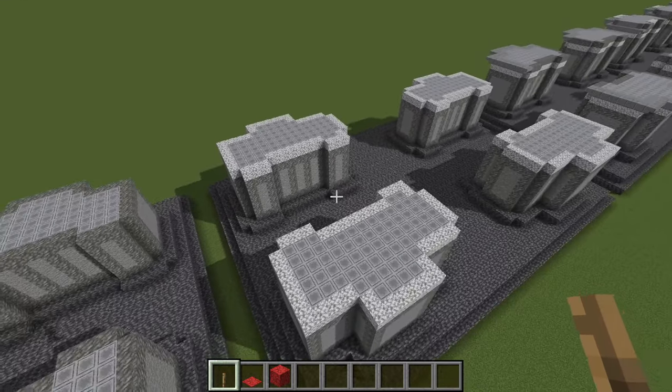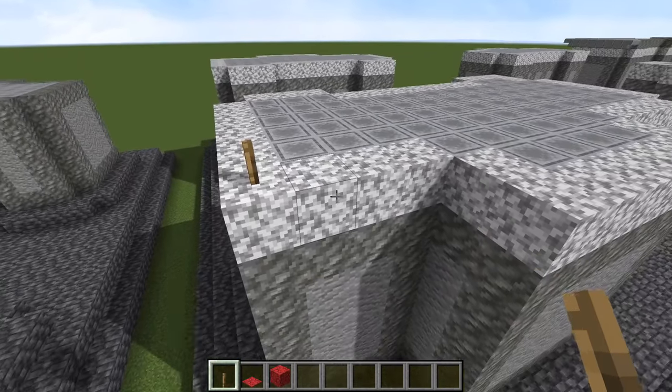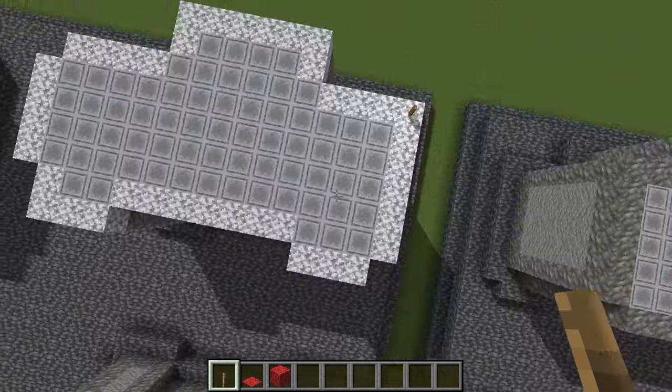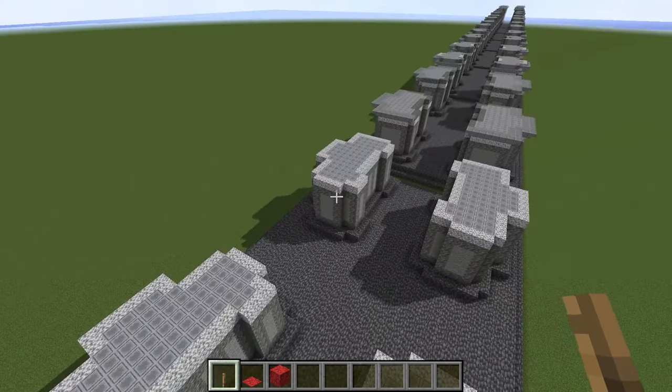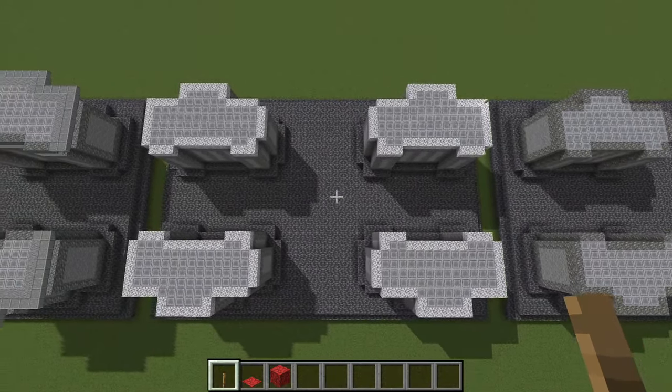Next phase, really easy — we don't have to look at this one much. Just put down a layer of diorite right on top of all that tuff. For the second, third, and fourth pier, do the same — just a big layer of diorite right on top.